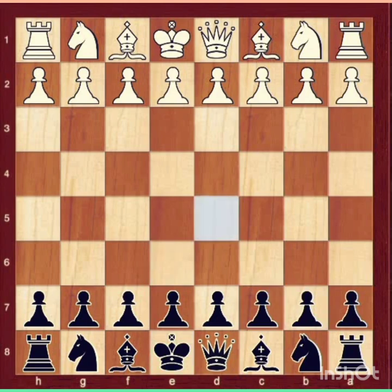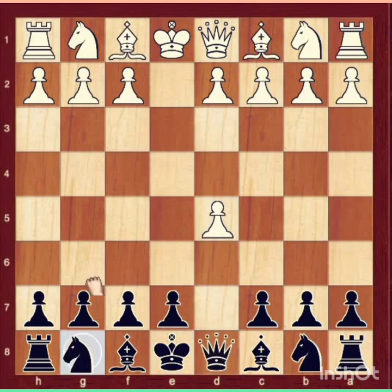What is the Scandinavian Defense? Usually, Scandinavian Defense is played against e4. White's first move is e4, and black should reply d5. After d5, white's best choice is exd5. Now black has two choices: Queen takes d5 is the old variation, and Knight f6 is the modern variation.